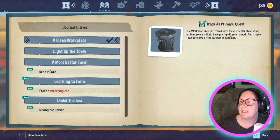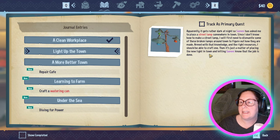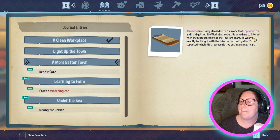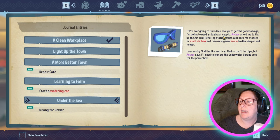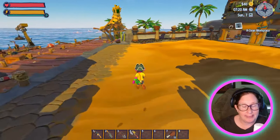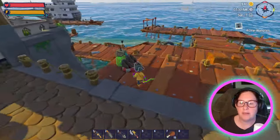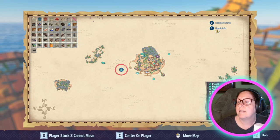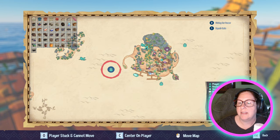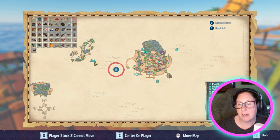We still have to get lights, check the tourism board, learn how to farm, craft a watering can, and find the underwater garage area for a power box — I have not been successful at that. So let's go see. This is the scuba station — I've already fixed part of it up. You can look on the map; this tells you that you're diving for power. These are diving spots, there's my boat, there are sunken wrecks.